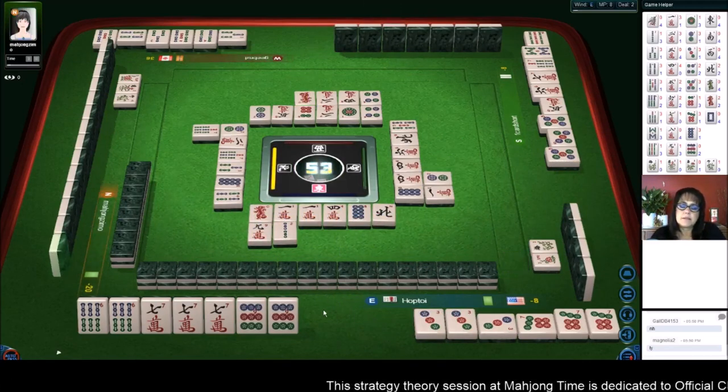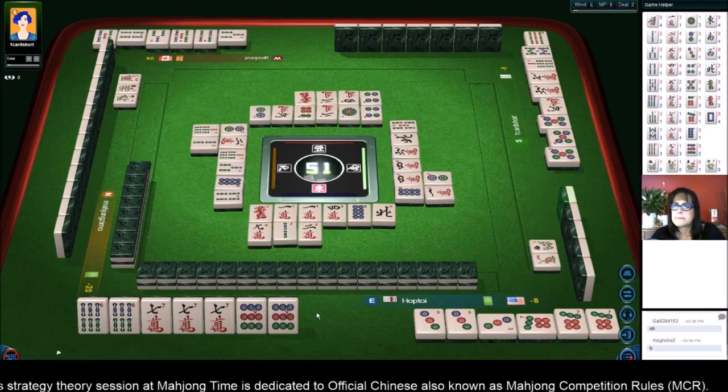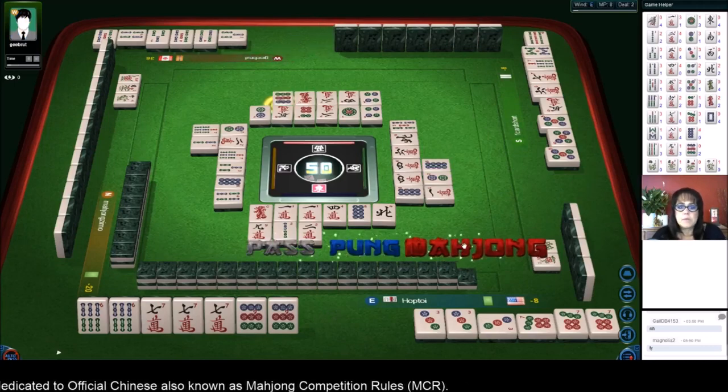Red dragon - but at least we're ready to win. Two bamboos, two characters. There are no six dots out and there are no nine dots out right now. Nine dots - there's mahjong!